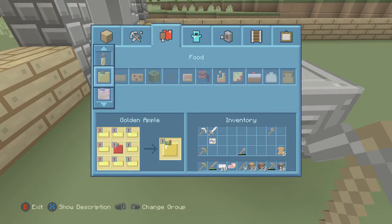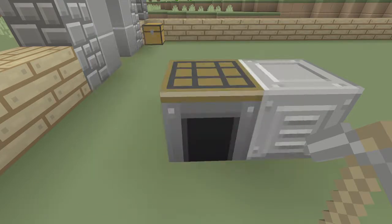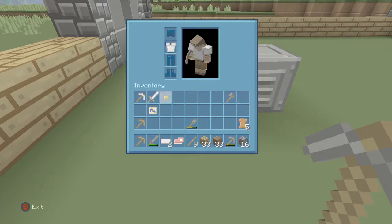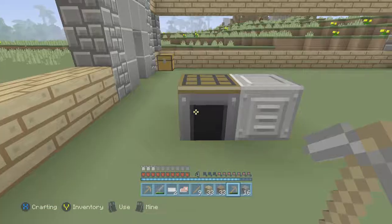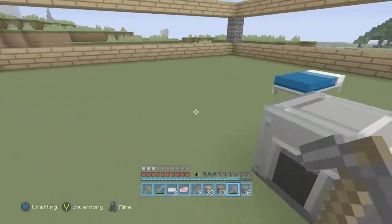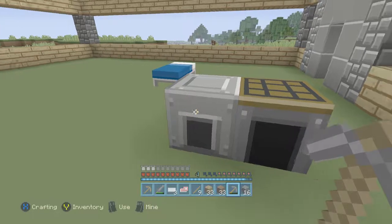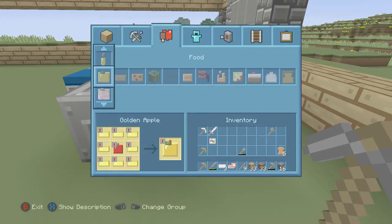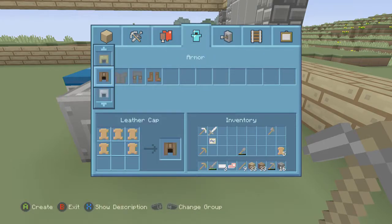Chest plates are right here — oh wow, it looks pretty good! I really really like this. Three extra pieces left — exactly enough for a bucket! I don't even remember where buckets are crafted; I haven't played this game forever.